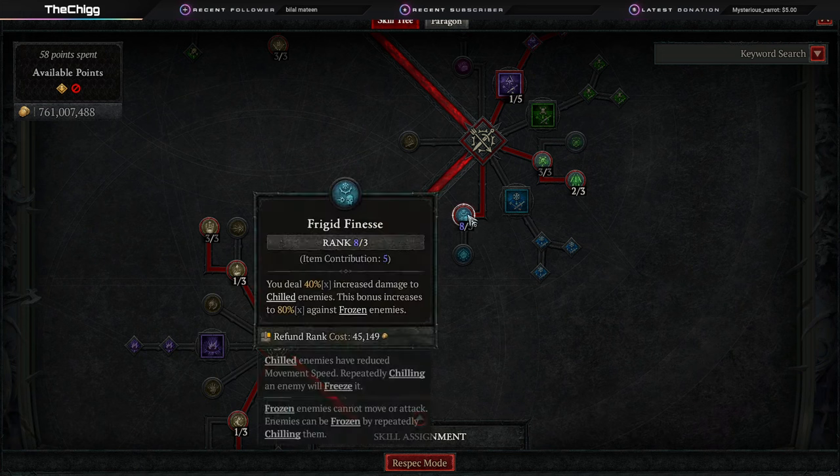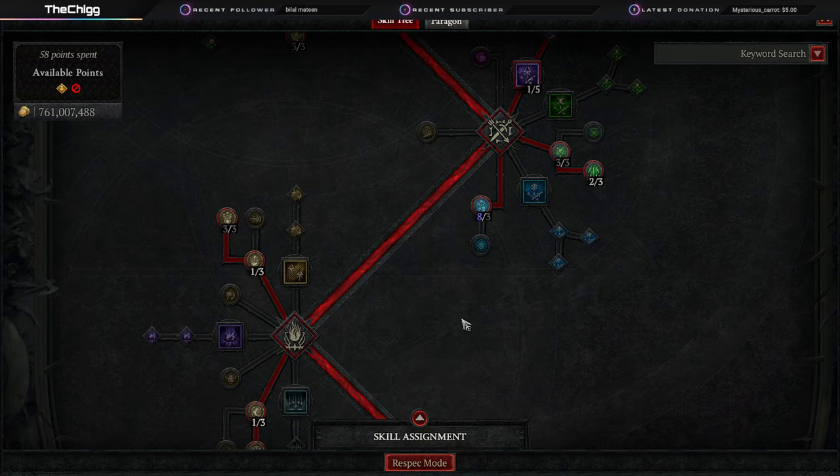Frigid Finesse is the big daddy right here — I want this on my neck so badly. You deal increased damage to chilled enemies, and it doubles against frozen enemies. Mine is currently 40% and 80%; yours will be 15% and 30% unless you have items with this on them. It is huge — don't sleep on Frigid Finesse.